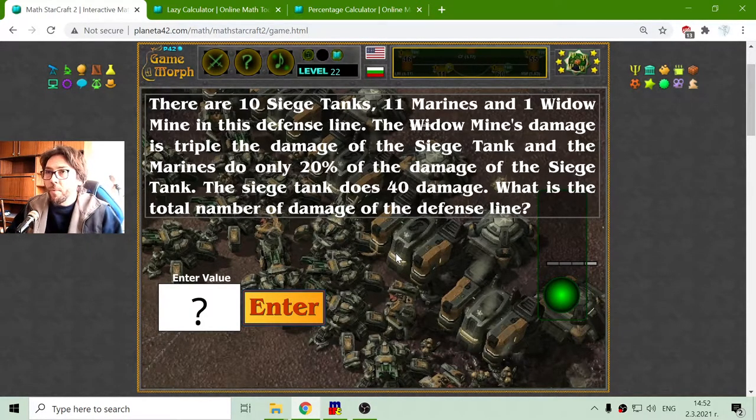Now I will find the damage of the widow mine. Widow mines are those strange units that burrow in the ground and shoot. The widow mine does triple the damage of the siege tank, so that is 40 multiplied by 3, which equals 120. Since there is only one widow mine, it is just 120.